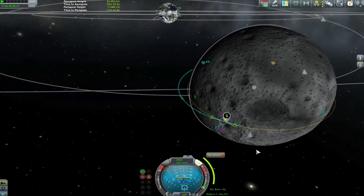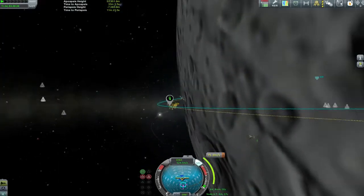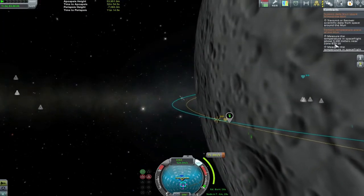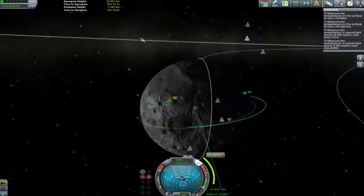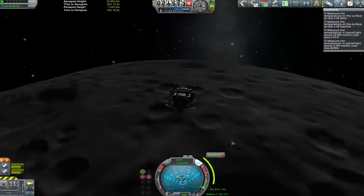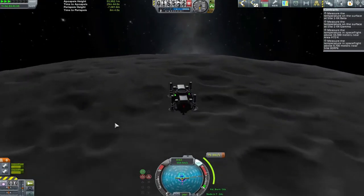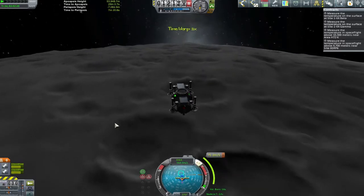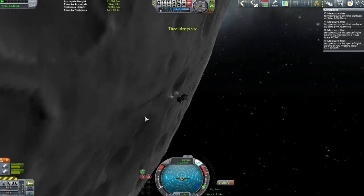I ended up with all sorts of horrible messes — like this one where you can see I'm having to almost set myself up to crash and then save myself at the last moment, just so that we could make sure we were skimming under. Thankfully after this one I was down low enough at a nice round orbit that we didn't need to do any such extreme measures again.